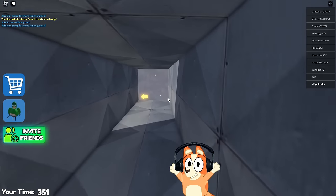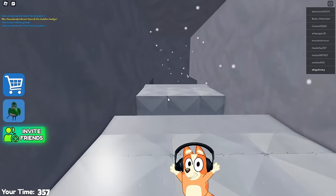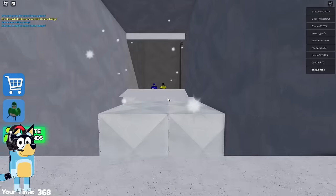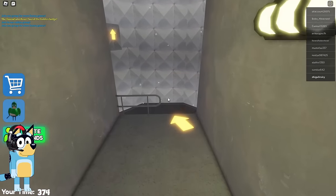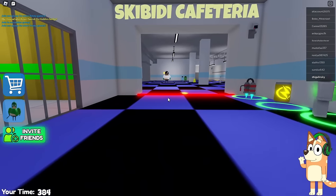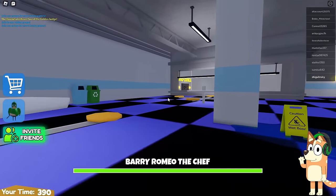Now we will go into this ventilation and then a race with fans awaits us. Here it is also quite heavy because there is also a very large increase in the distance between the platforms. However, this race with fans is very simple. Now we will climb these stairs and find ourselves right in the wind tunnel — don't forget to press Space, Bluey. And now Boss Chef is waiting for us, played here by Romeo. I hope that this time he doesn't bug like he did last time.